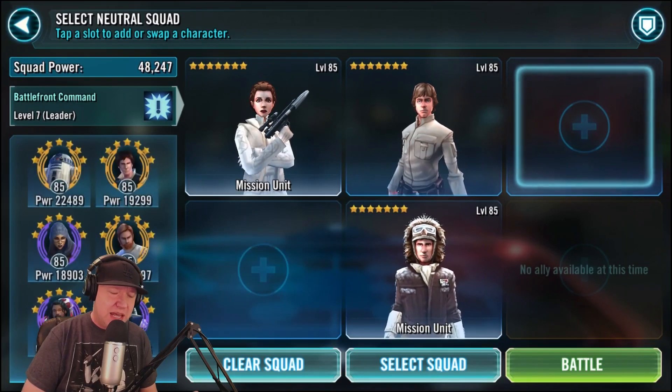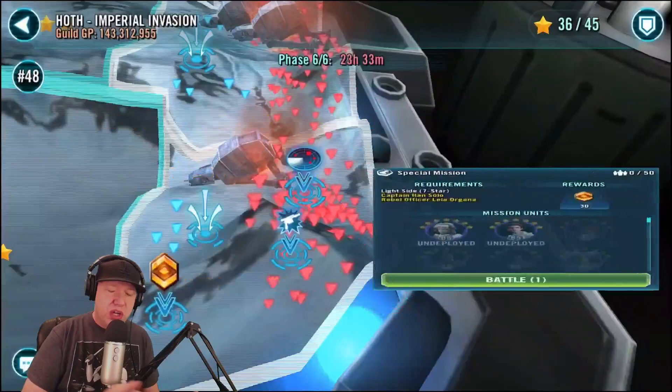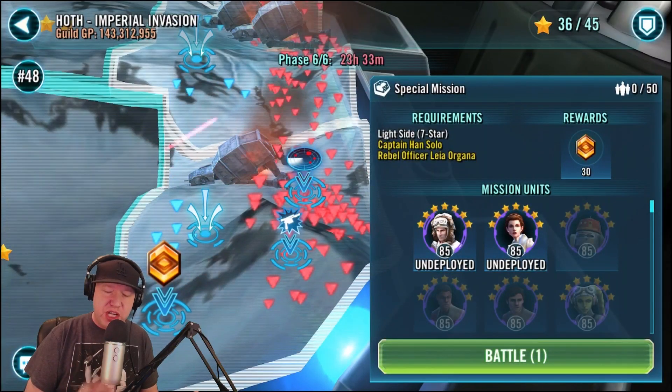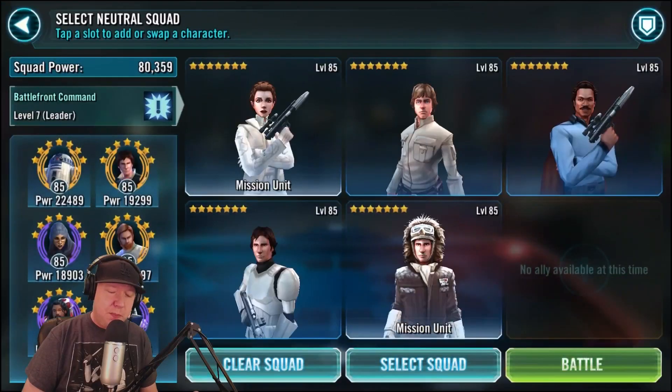I'm going to take in my best team so I can get the best results. I definitely want to do this as well as possible the first time around, and for each person that completes this, we will get 30 tokens. 30 times 50 could be 1,500 tokens. That's pretty big. Let's go into battle.